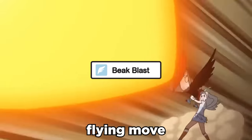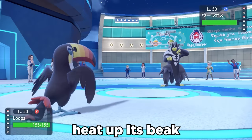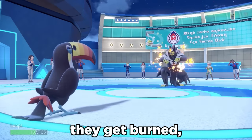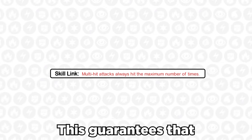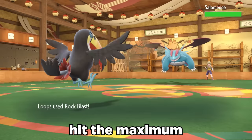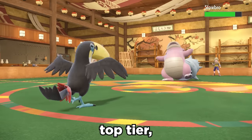Beak Blast is a 100 base power Flying move that takes two turns to fire off. On the first turn, it has priority to heat up its beak, and if the opponent makes contact, they get burned before we start blasting. It also has the ability Skill Link, which guarantees that multi-hit attacks hit the maximum amount of times. This pairs nicely with moves like Rock Blast and Bullet Seed.